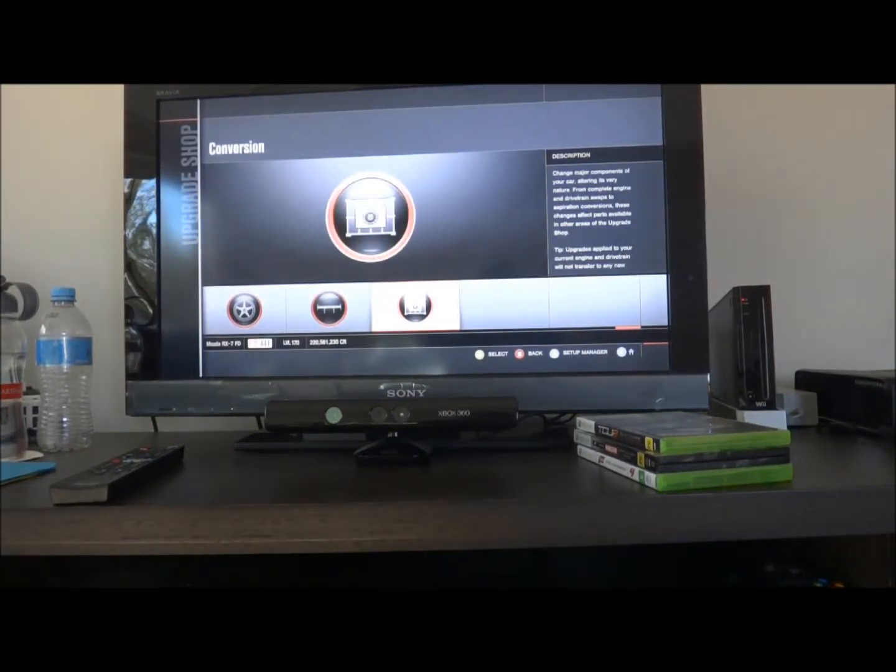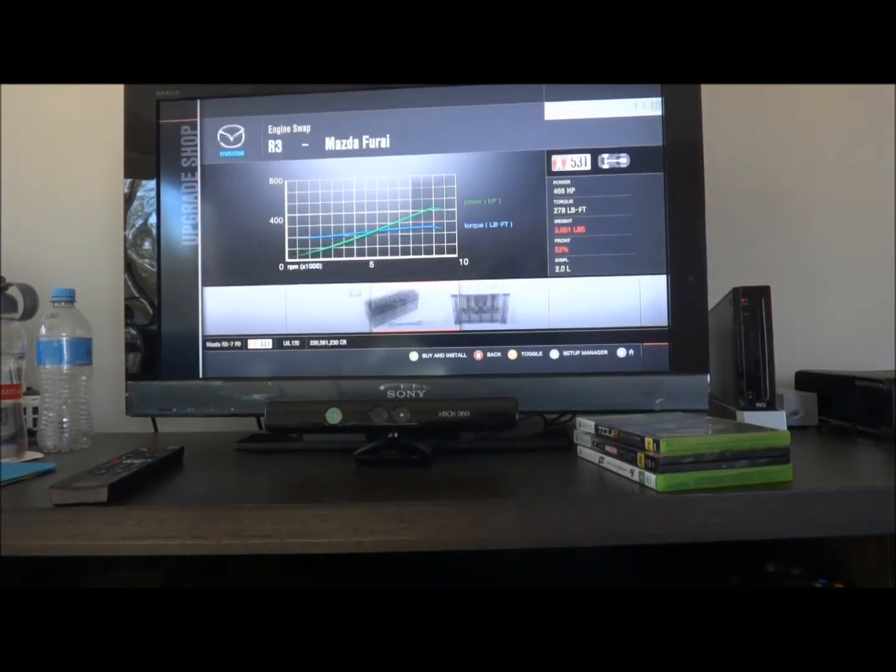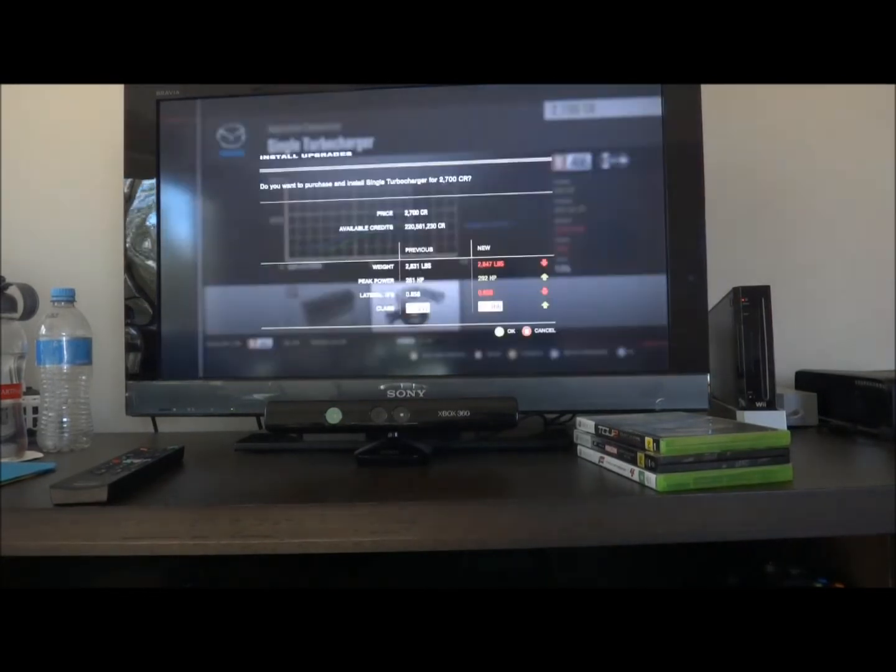What we're going to do is we're going to start upgrading it. First of all, we're going to go to the conversion. We don't need the Mazda Fury engine in it because that doesn't really give us any torque — it gives us some from stock, but we're going to get quite a bit more. We're going to put a turbo in.